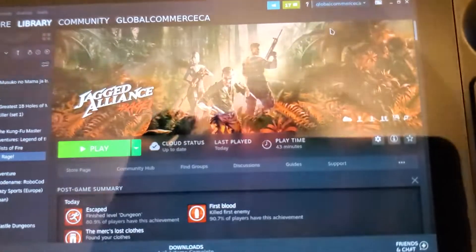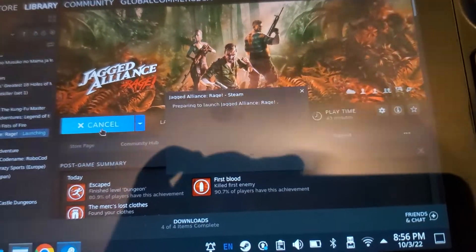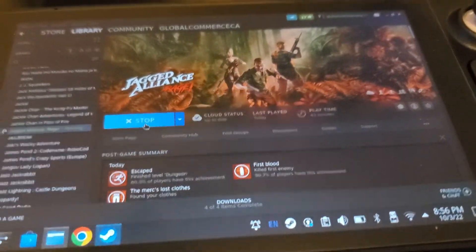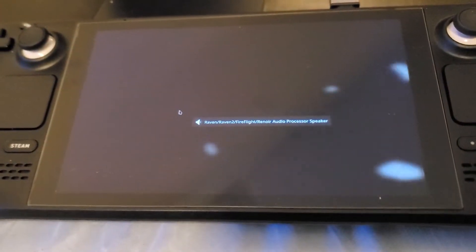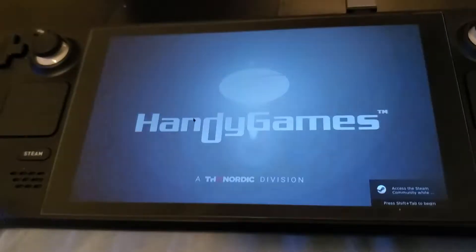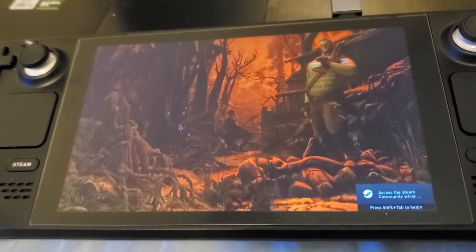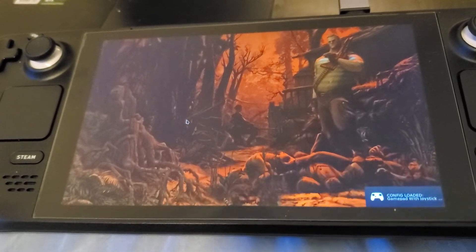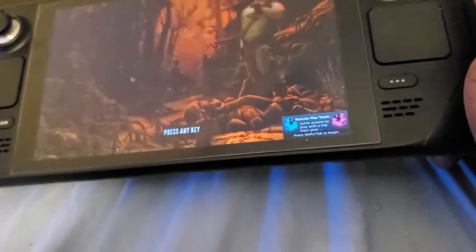Once you open the game, it'll prepare the launch and it's going to work — you can see it launching right there. This issue would also occur on standard Linux, not just the Steam Deck, because I believe the problem is on Steam's servers with their installation script.